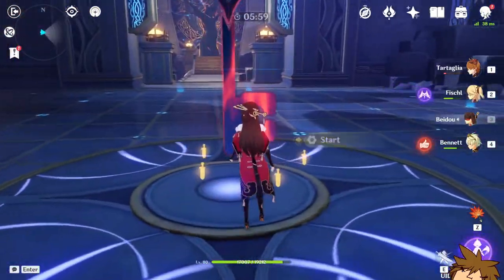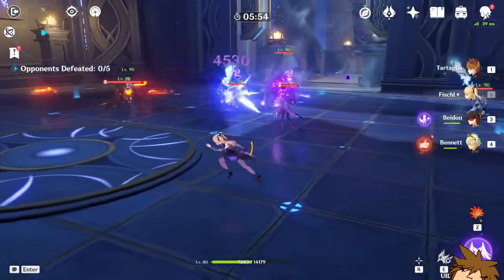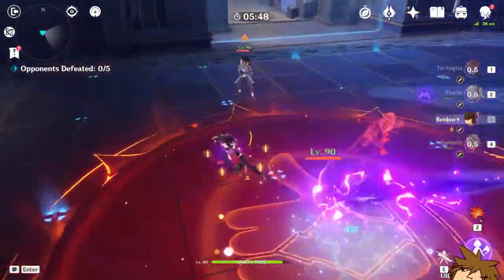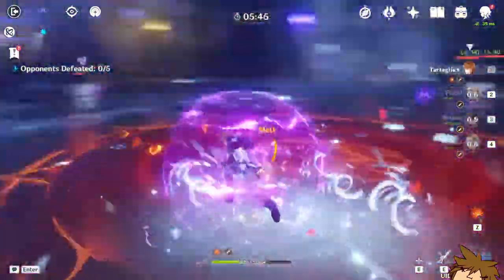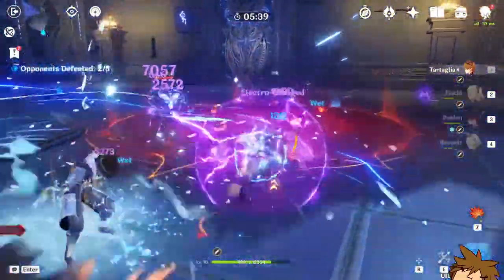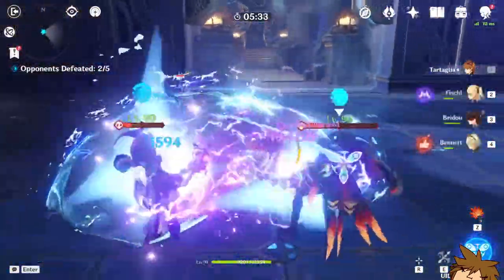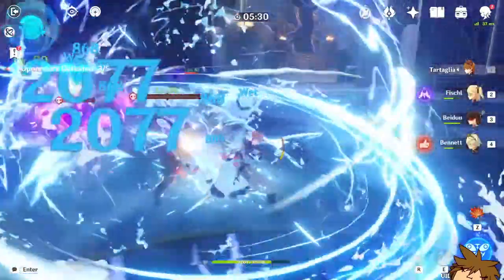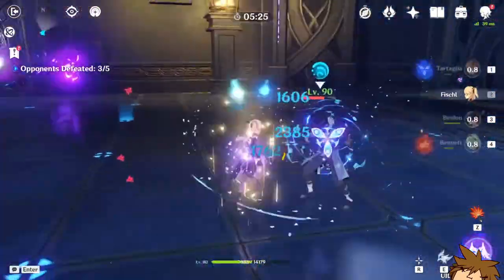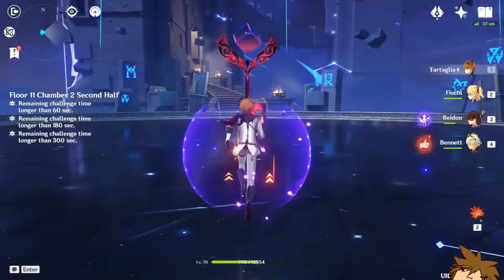Is that 13,000? Is Beidou doing 13,000? With a crit it does 13,000 — that's insane. Oz is doing about 4,100 to 4,500. Then using the ultimate, the elemental skill hits 12,000. I did not expect it to hit that hard. Even without the snapshotted Bennett buff, it's still hitting 14,000. I'm at a loss for words — it does so much damage.